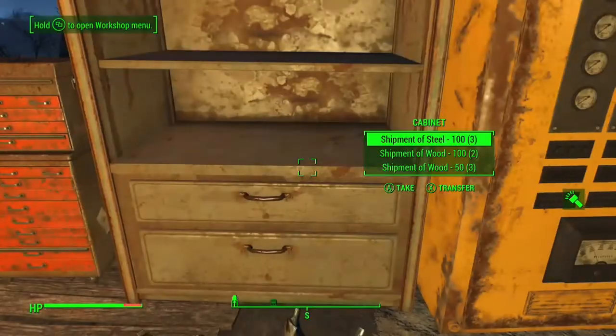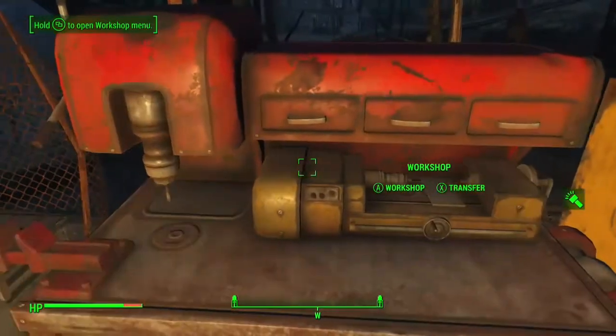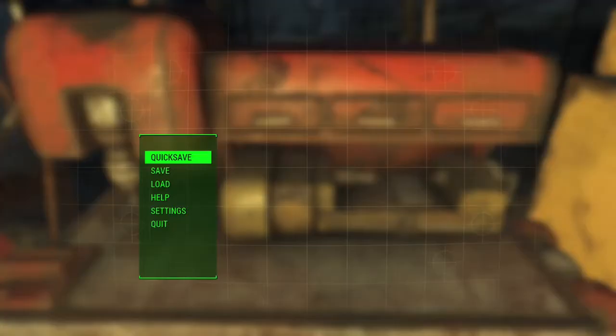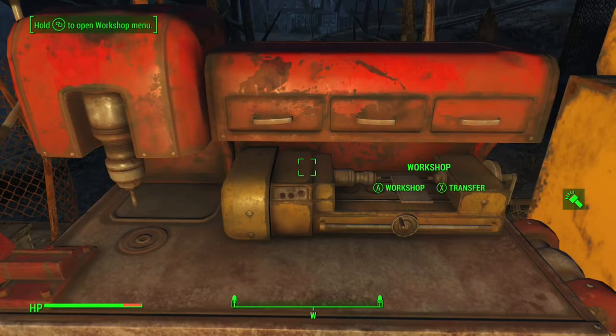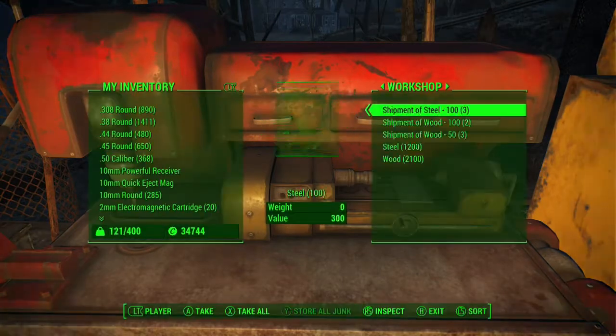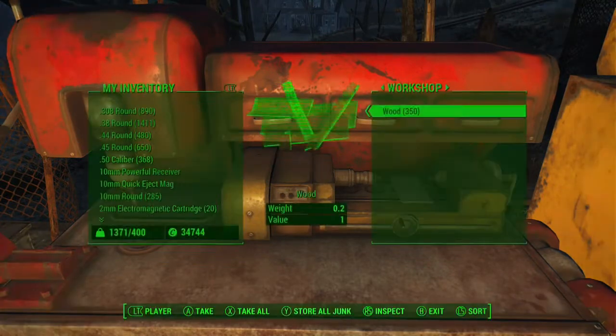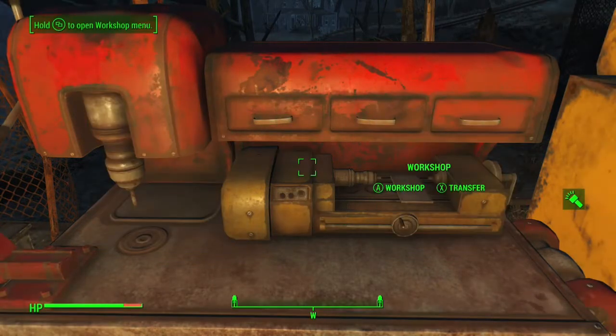I don't use over four shipment types at a time. It doesn't matter if you have four steel, three adhesive, two screws, and two gold — just four different types of material shipments. You could do five, but I don't chance it.